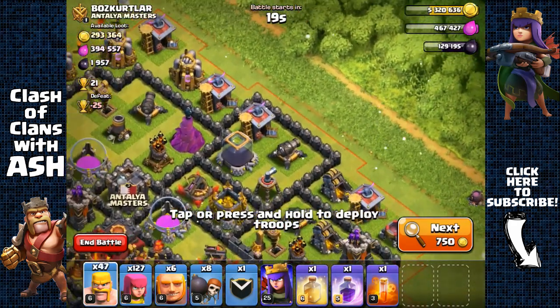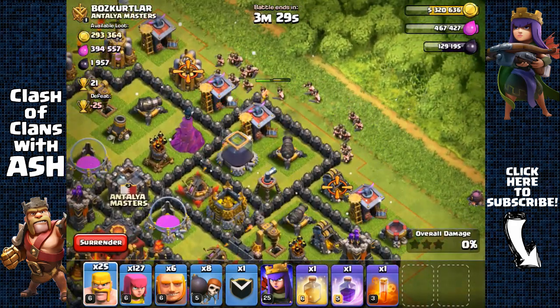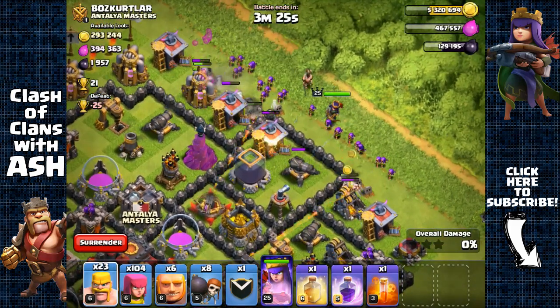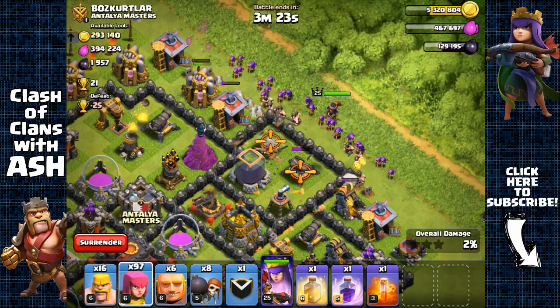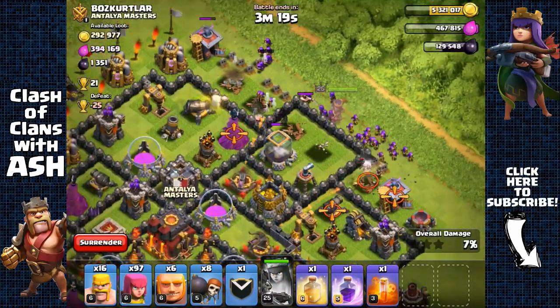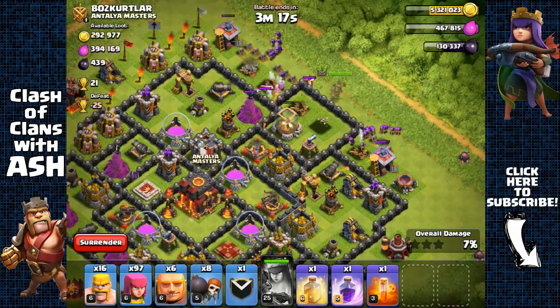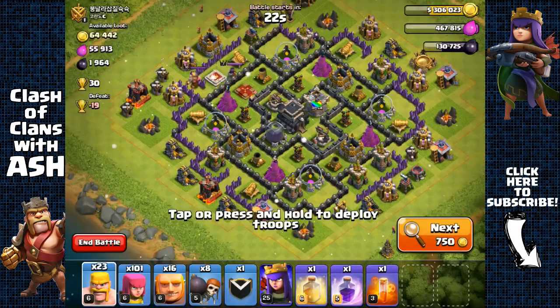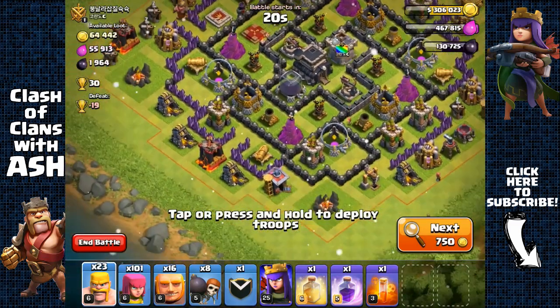There's a nice pretty storage right outside here, so I'm just going to use a few barbarians, spread them around, and send out my queen. I don't need to use any giants, and with her range she can target that dark storage — that should be around 1,500 dark elixir.